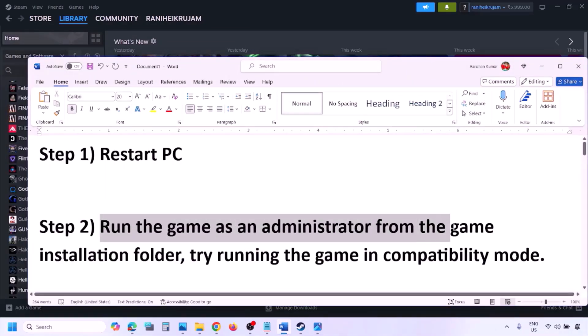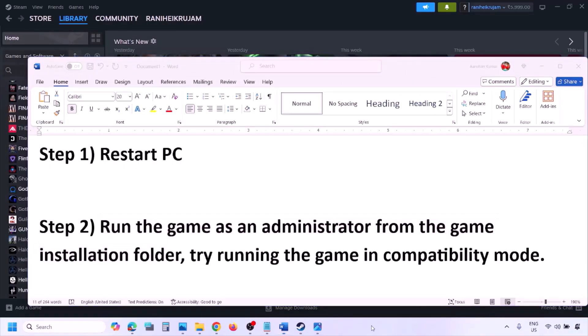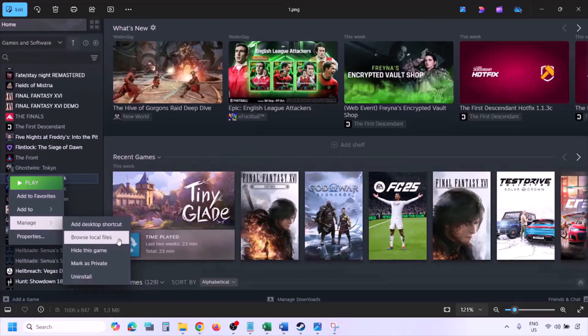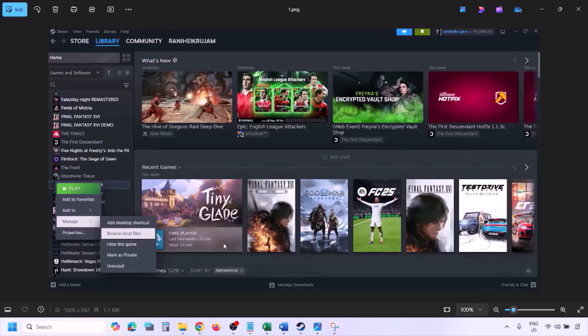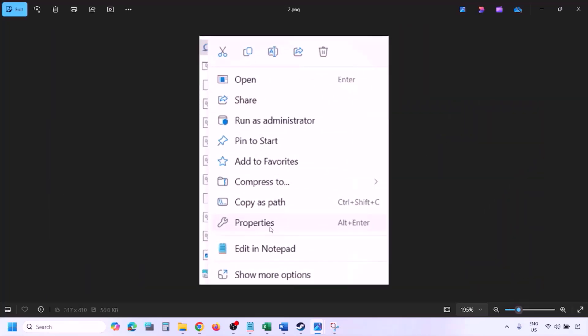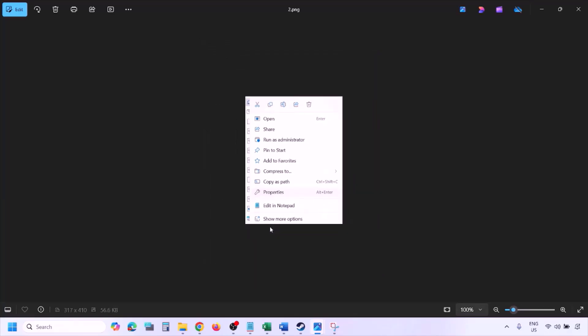The next step is to run the game as an administrator from the game installation folder. Go to Steam, go to Library, find the game, right-click on it, select Manage, then click on Browse Local Files. This will take you to the game installation folder. Right-click on the game EXE file and select Properties.